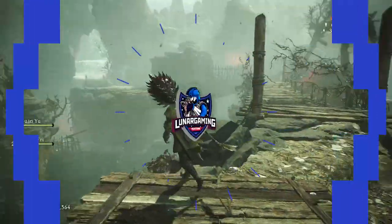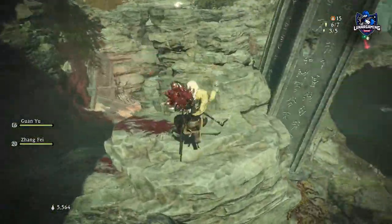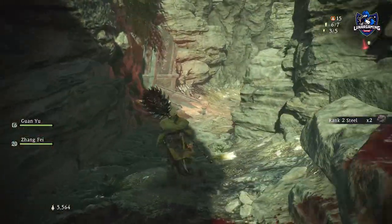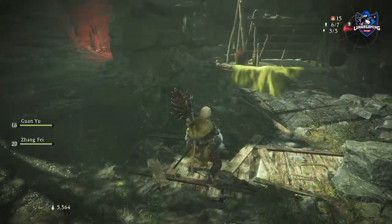Hello guys, Luna here and welcome back to another Wo Long: Fallen Dynasty guide. In this one we're going over the final set of collectibles, the Shittijou Panda Bears. You can find them in the missions and you must feed them some armour or weapons to get an accessory as a reward. And of course they're needed for an achievement or trophy. So let's jump to the first one.